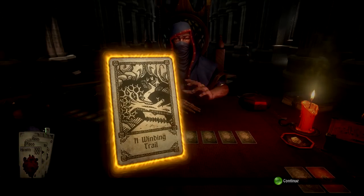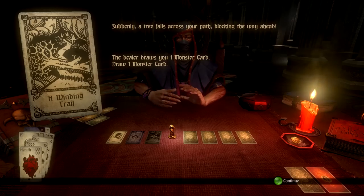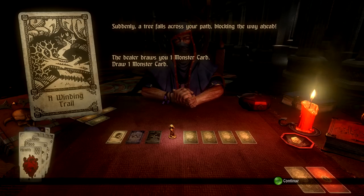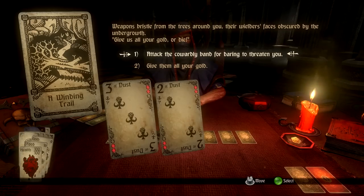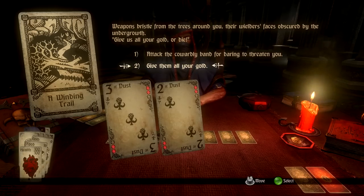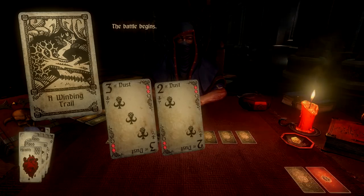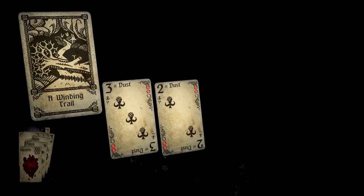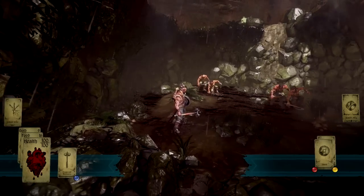What's next — a Winding Trail. Oh no, the tree and the monsters! Two monsters. 'Weapons bristle from the trees around you — give us all your gold or die.' I've got nine gold. That's not a lot — I'll give them my gold, save me fighting them. They fought me anyway — total jerks. I guess nine gold wasn't enough.